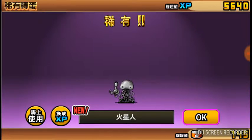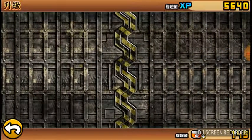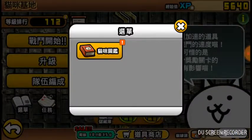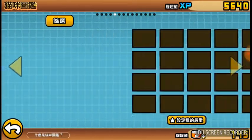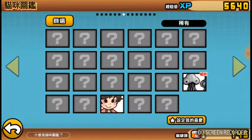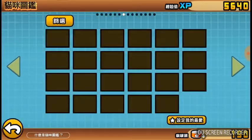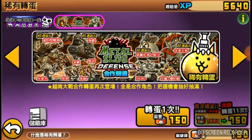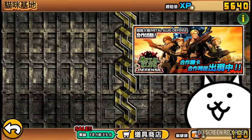I got 'Huoxingren' — I think in English that translates to Mars People or something like that. I'm not very good at Chinese so I'm just gonna use it and get myself some extra cat food. Yeah, I got some extra cat food. It weakens aliens from the Metal Slug Defense event. I could try once more but I'll save up.